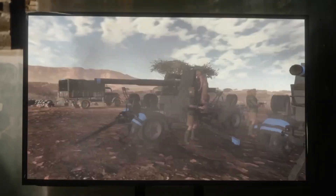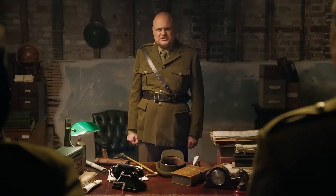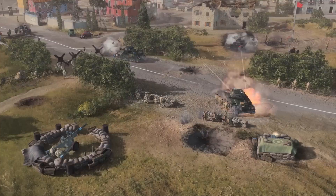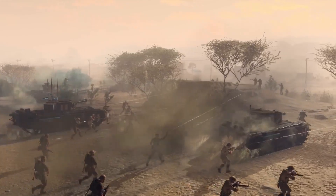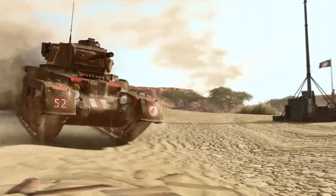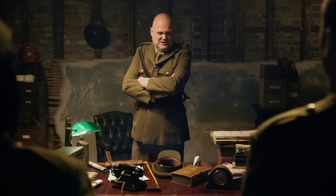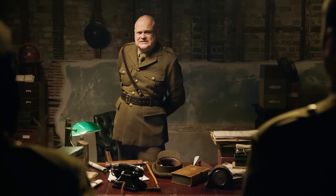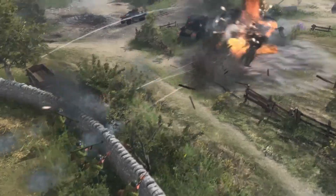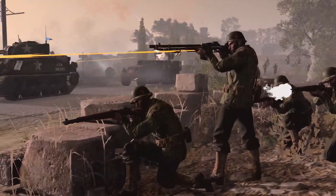First things first, you've got to pick a side. Company of Heroes 3 offers you four unique factions to choose from, all with their own distinctive play style. You've got the British Army — a well-rounded and resilient faction, able to adapt to any encounter. They can rely on various scouting strategies and sturdy units, such as the sappers and Matilda tanks, to properly assess the situation and plan their next move. There's also the U.S. Forces — aggressive and overwhelming, particularly efficient when leveraging combined arms. The Americans love to rush into battle, circle the enemy, and rain hell upon their positions. Those Sherman tanks and BAR rifles sure pack a nasty punch.